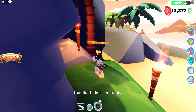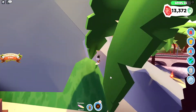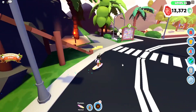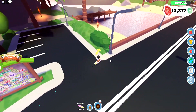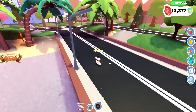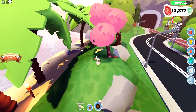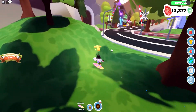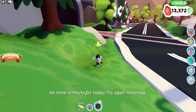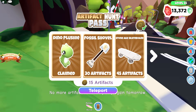Oh, give me a minute — I gotta deal with this phone! But yeah, it'll be nice to have something to help deal with the amount of vehicles. Because sometimes when you have a huge abundance of vehicles, it would be nice to just sell them. Okay, we got all the artifacts for today. Let's go ahead and claim our dino plushie.